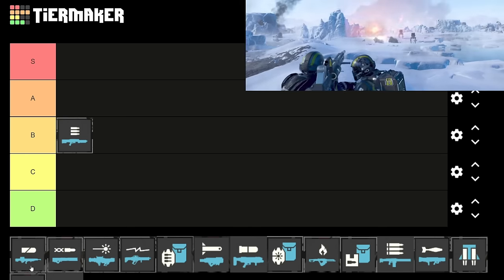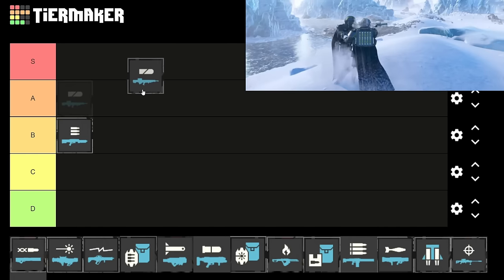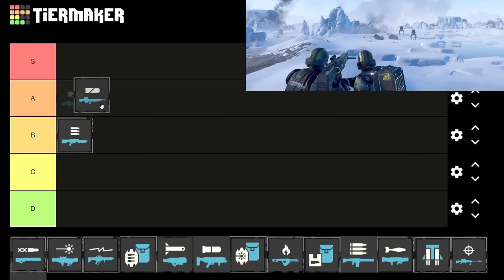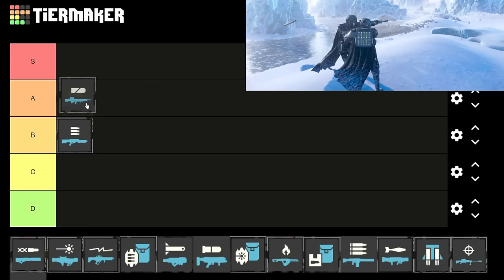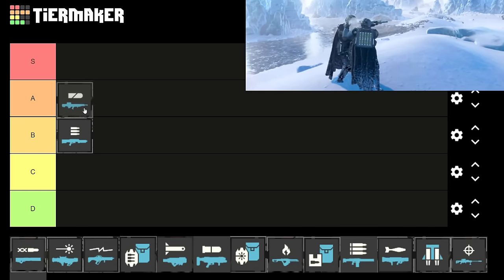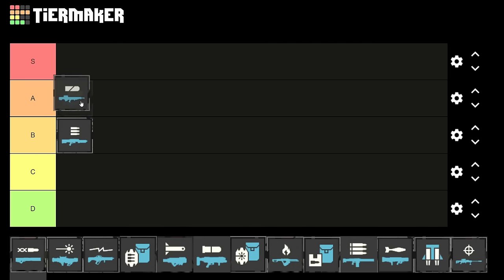We've got the autocannon next. This is probably one of the best support weapons in the game — it's a solid A tier, probably the top of A tier. If you have someone with a support pack reloading you, you can shoot it a ton really fast. Otherwise you have to reload yourself and you're immobilized, but it's definitely very strong. A really nice thing with the autocannon is you can shoot nests or hives and it'll close the holes, which is really interesting. Highly suggest trying it out, even as a solo player.